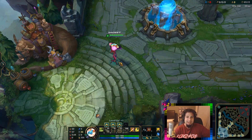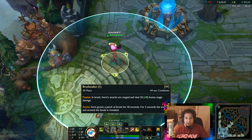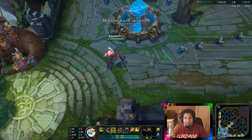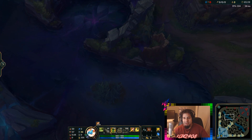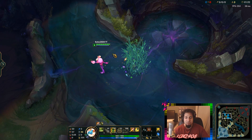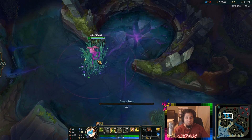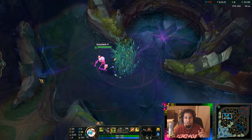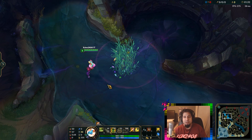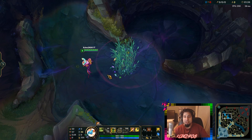It works at level 1, level 18 — it doesn't matter what level you are. However, you need to have your W. I'm just going to show you guys that it does work at level 1, level 2, level 3. All you have to do is make a bush and walk into the bush and let the Ghost Poro spawn in the bush. Then you just have to wait until the bush drops and the Ghost Poro is there forever. Let me just fast forward this game.